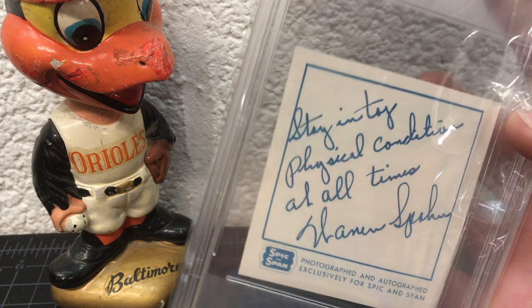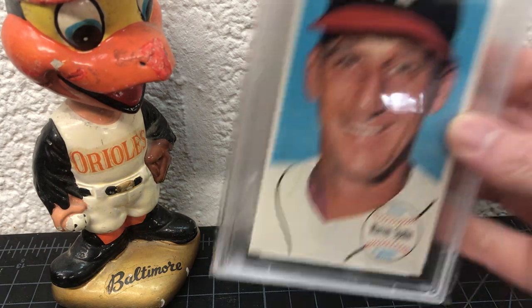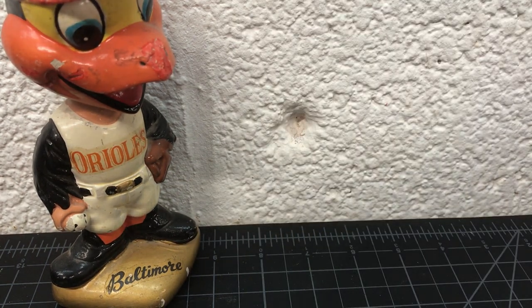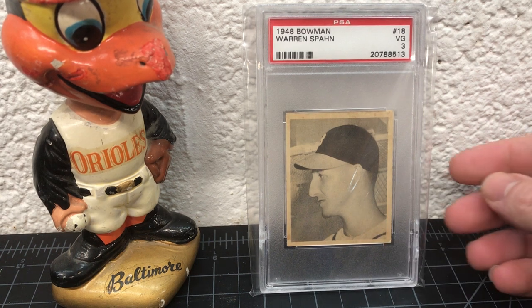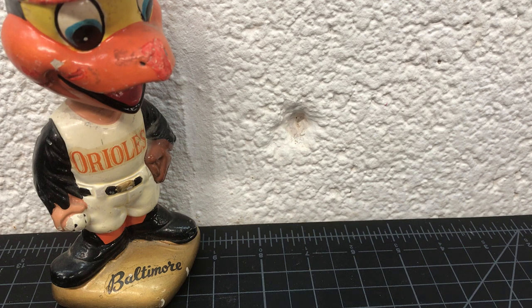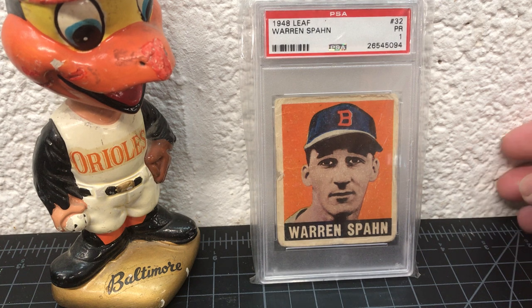"Stay in top physical condition at all times" — that's Warren Spahn's personal advice to you. I like oddball stuff. Here's a '64 Giants — not exactly oddball but oversized — that's a 7. These are cheap if you don't have any '64 Giants; you should, because they're cheap and cool. Here's a '48 Bowman — that's a 3, it's decent, got a little light creasing. That's his rookie card right there.